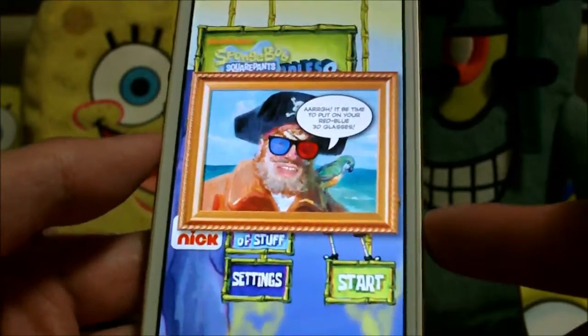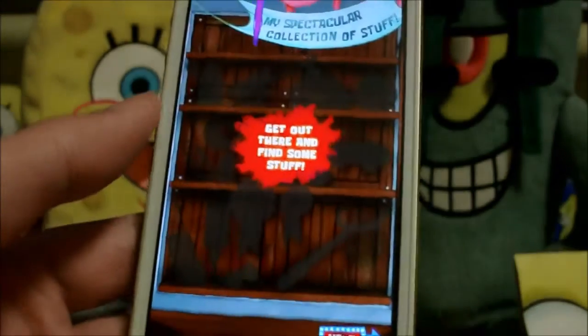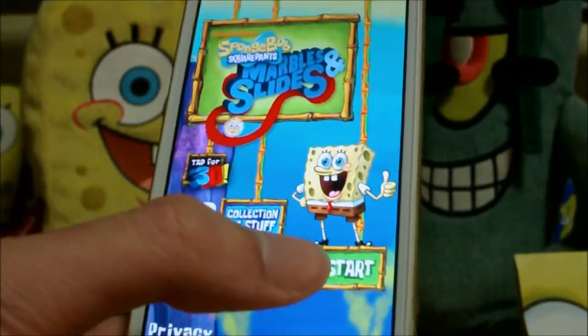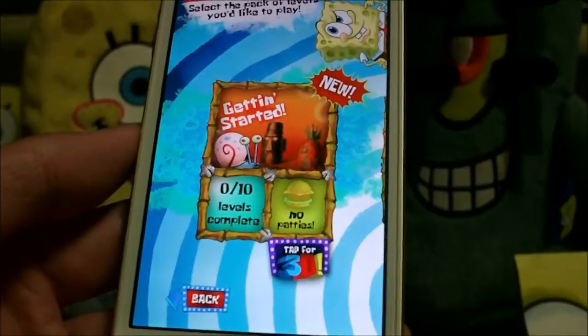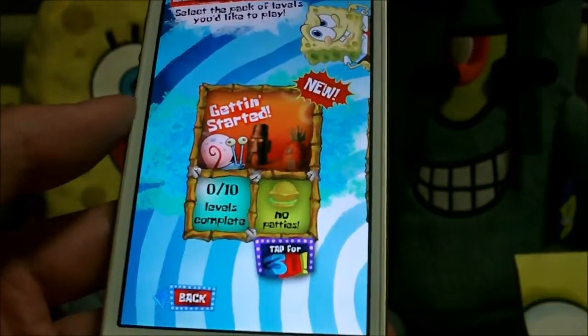This is basically a drawing meets physics puzzle game. You draw slides and guide Spongebob characters that are shaped like marbles to drainage pipes, which are the exits of each level.